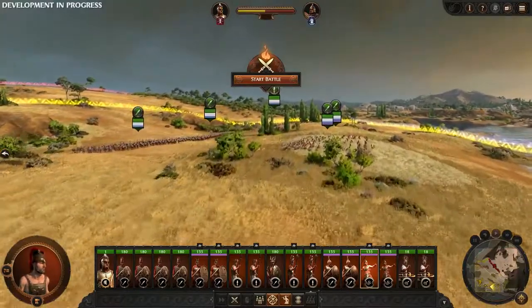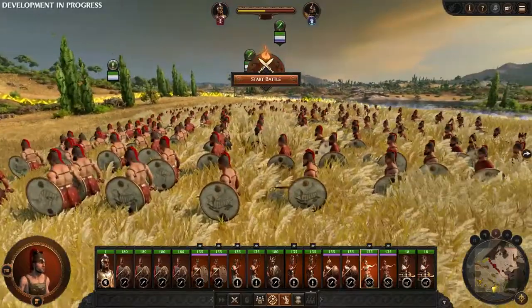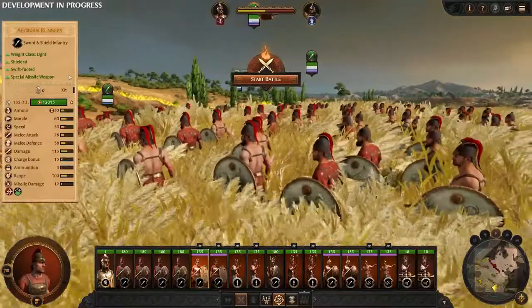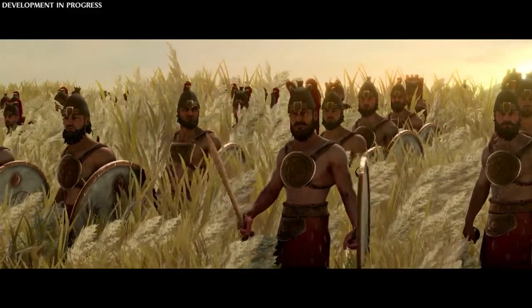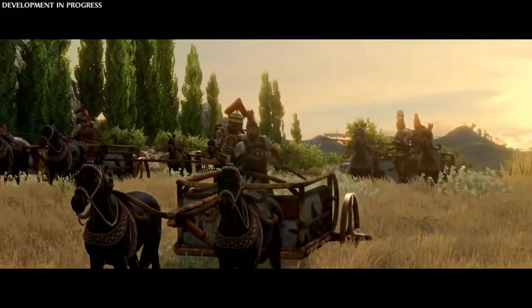On our right flank, we have our Aginian runners, trained by Achilles himself, also making use of that Long Grass. They should be especially effective with their special missile weapon available to them. On our left flank, we are going to use our heavy chariots to herd Hector into our trap.